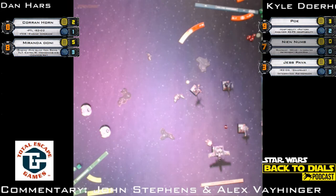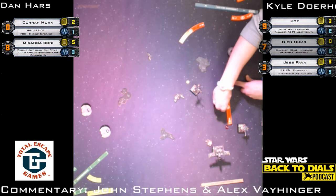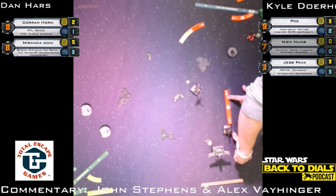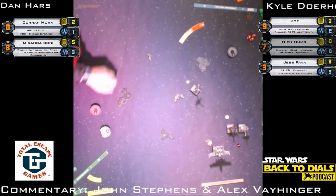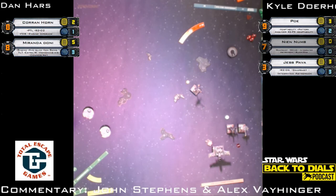Jess on the right-hand side, pilot skill three, still full health. Poe on the left-hand side has lost a shield to that ion token and Sabine. We know what Poe's doing this turn — going one forward, ionized. He'll still get an action but it's a one-forward white maneuver. Long forward move from Jess, really wanting to get good range on Corran for the coming shot. Jess takes a focus token.